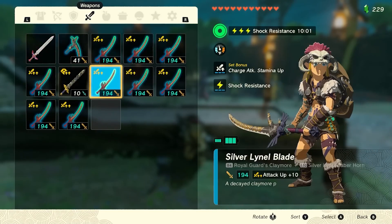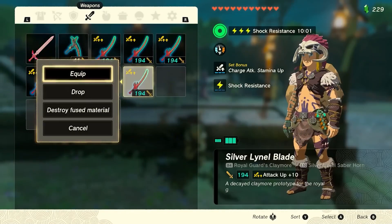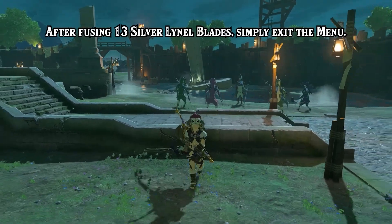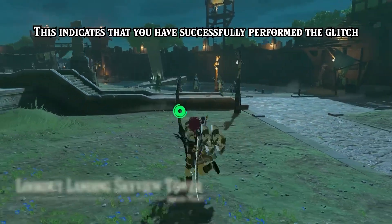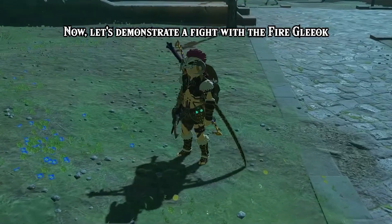This one-shot glitch is not the only exploit that players have discovered in Tears of the Kingdom. There are other glitches, such as one that allows players to duplicate any item and another that enables easy rupee farming. Additionally, players have found a glitch that grants Link an unbreakable Master Sword, bypassing the weapon degradation system introduced in The Legend of Zelda: Breath of the Wild.